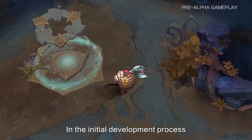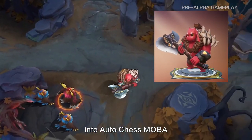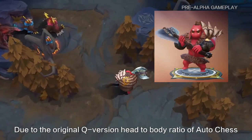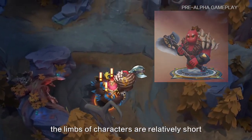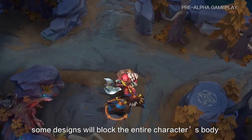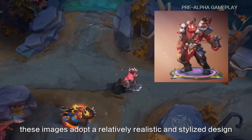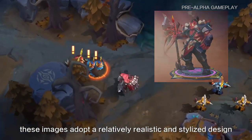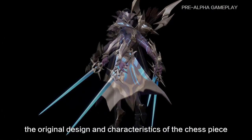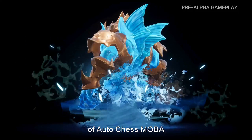In the initial development process, we tried to directly bring the original characters in AutoChase into AutoChase MOBA, but that didn't satisfy us. Due to the original head-to-body ratio of AutoChase characters, the limbs are relatively short, and some designs would block the entire character's body from view in AutoChase MOBA. We have selected some skins from AutoChase that adopt a relatively realistic design, while retaining and expanding the original design characteristics based on the art style and game feel.